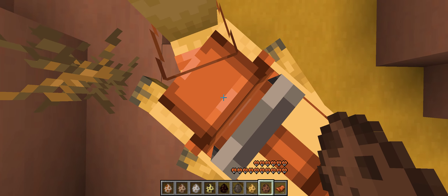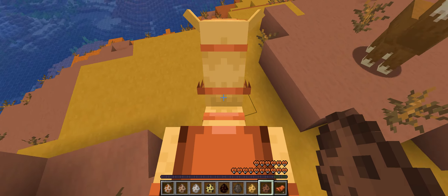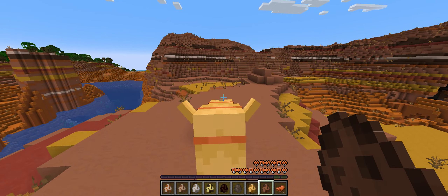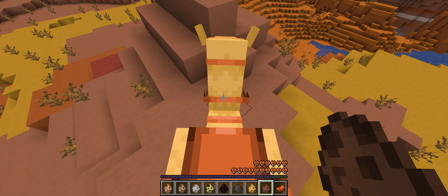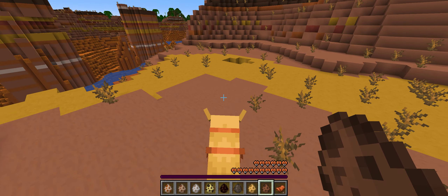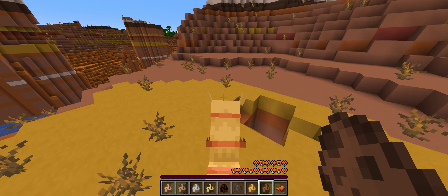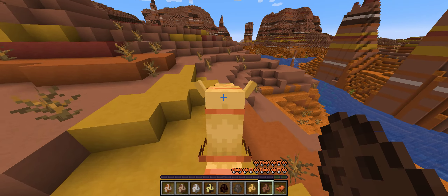Ride it, wait for it to stand up a little bit. And there you go. Press W double times to dash, press the space bar to dash again. And there you go, that's how you ride a camel in Minecraft.